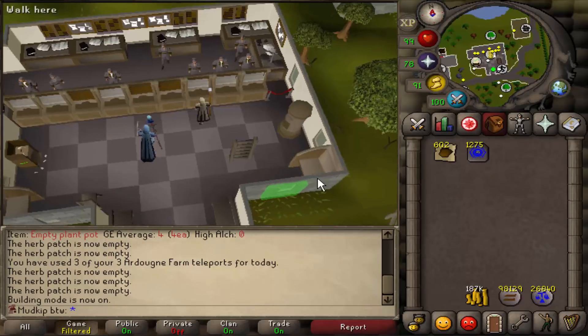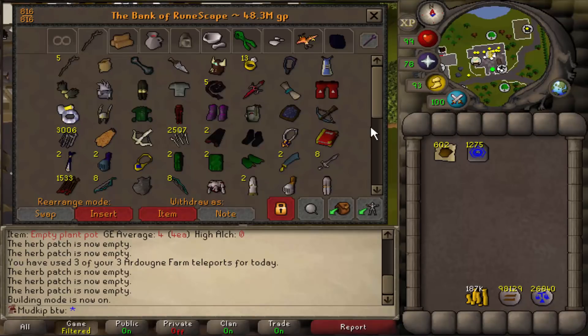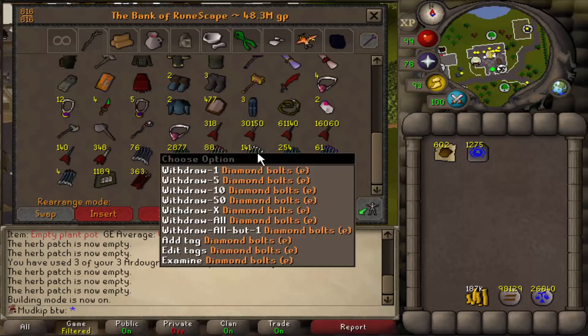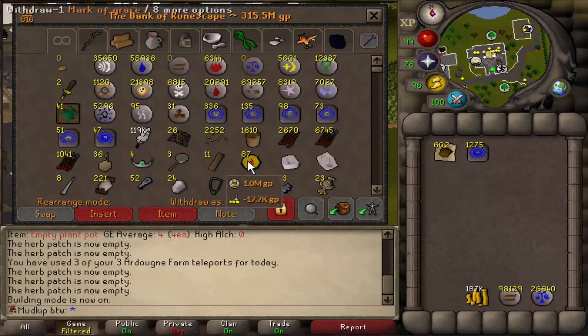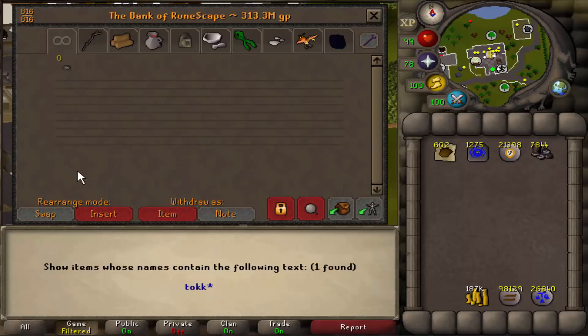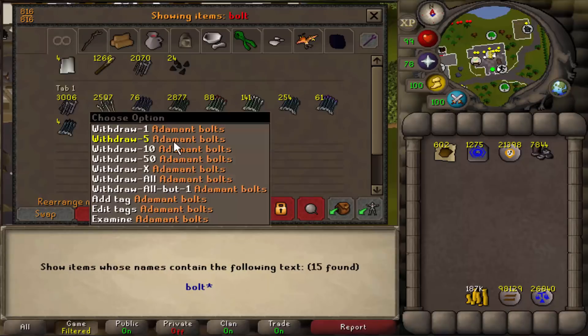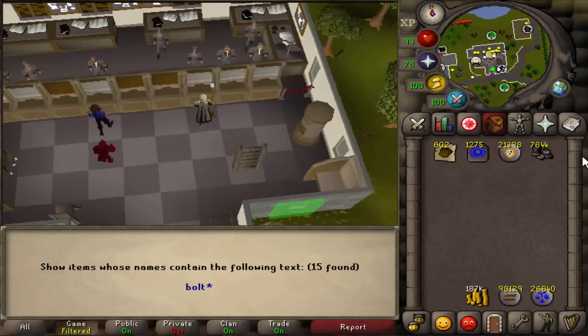As I've mentioned before, we do 10 Zulrah kills per day. If we go to our gear tab, we're almost out of Diamond Bolt E, which is what we use — probably go through like 50 or 60 bolts per day. So we're gonna go back to Tsar City and buy a bunch of diamonds and make more of those. We have a lot of chaos runes we can sell for tokkul. The current stack of tokkul we have is 7.8k, so we definitely need some more. We still have 2.8k regular Adamant Bolts, so that's plenty.